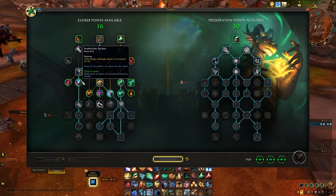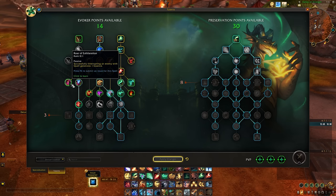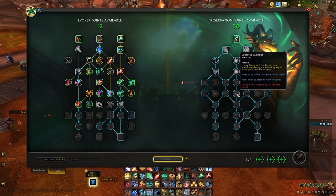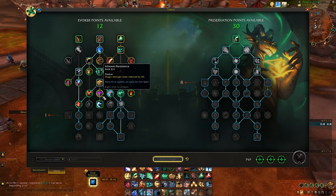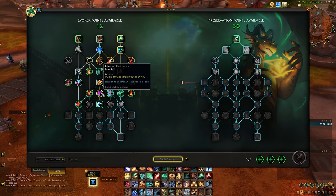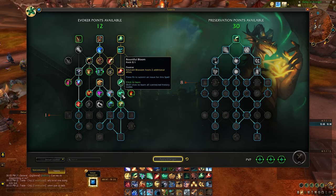Instinctive Arcana increases your magic damage done by 2-4%. I recommend taking this if you want to do DPS in dungeons. Roar of Exhilaration — successful interrupts generate one essence — I don't think it's worth it because that's one essence every 40 seconds. Stamina is increased by 2 or 4% if you take both, situational if you feel too squishy. You can synergize this with Life Force Mender, which says Living Flame and Fire Breath deal additional damage and healing equal to 1% of your max health. Extended Flight — Hover lasts 2 or 4 seconds longer, I always take this because I love hover. Bountiful Bloom — you should only take this if you're going for an Emerald Blossom build for raids, because Emerald Blossom baseline heals 3 people, so this would make it heal 5 people.